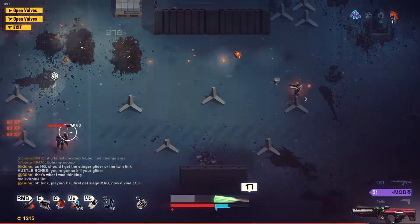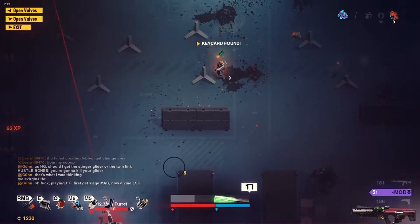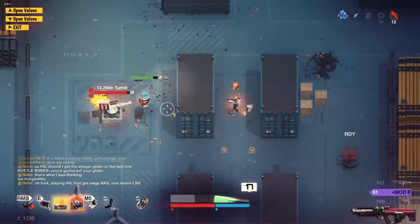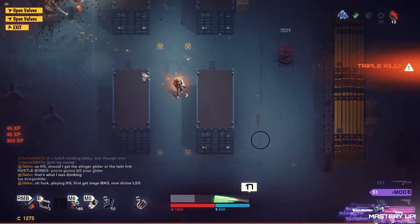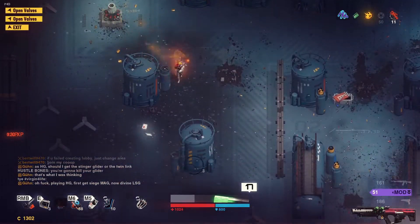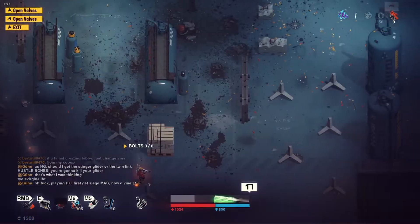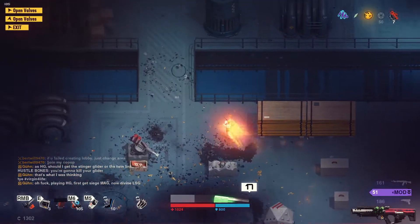Demolisher is this high up because of the synergy item Firewater, which increases damage of explosions — his preferred way of dealing damage. Firewater also increases plasma damage, which makes this a good combination. Keep in mind that Demolisher gets double stat upgrades on explosive and special weapons, which makes running anything that isn't such a weapon kind of a blunder. Nonetheless, the PSG can be a fun option for demo.